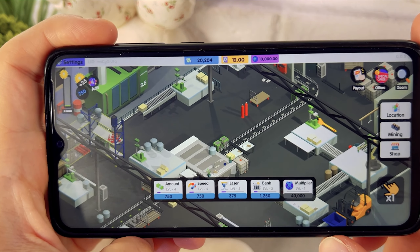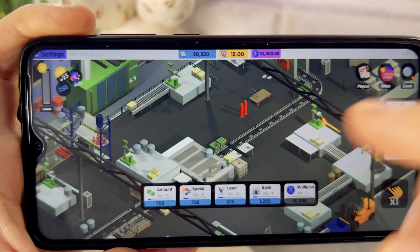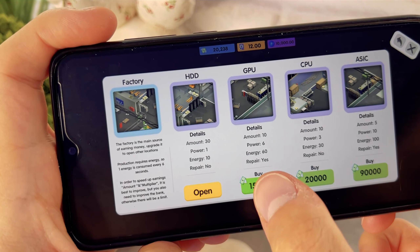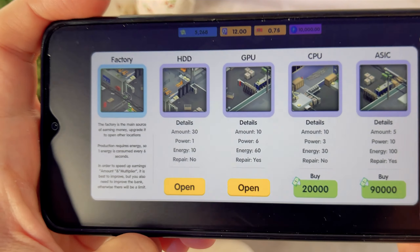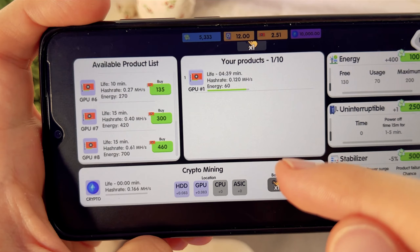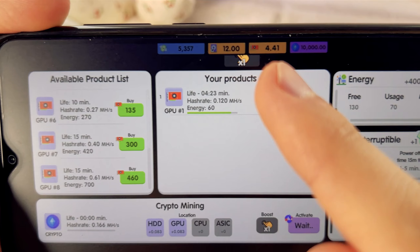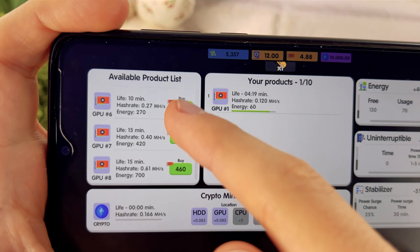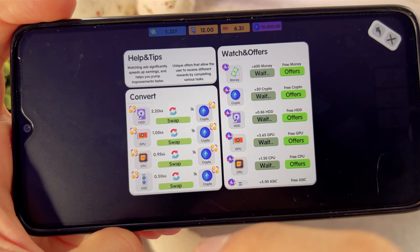It has been 15 minutes and I have already earned 20,000 game coins. Now I'll buy the next location — click buy. Super, congratulations! The location is bought. Open this location, and here instead of hard drives we got a video card. These video cards begin to mine new currency for which we can buy even more profitable video cards.